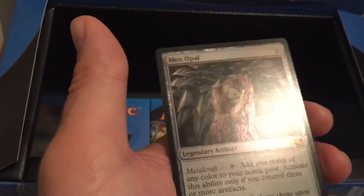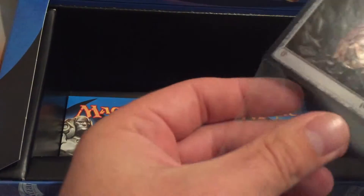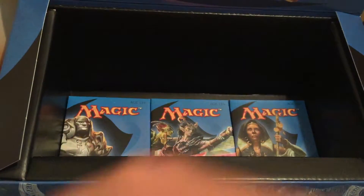And a Foil Mox Opal. Oh my. 4 Mythic in the box. Amazing.